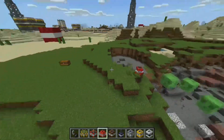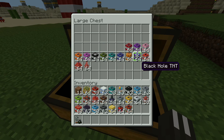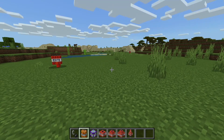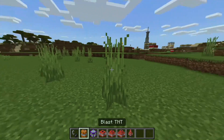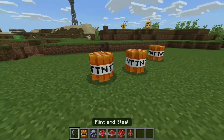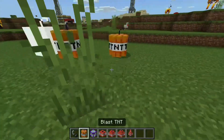Now we need to move on to the next slot of TNT. We have all these colored TNTs but they don't have any special effects so we're skipping to the cool ones: blast TNT, black hole TNT, super TNT, mega TNT, and the big bertha TNT. Blast TNT — I'll do a few, let's see this.